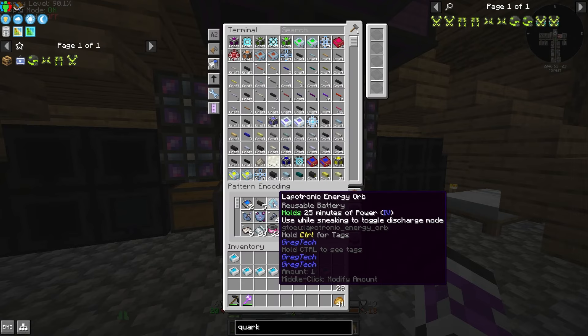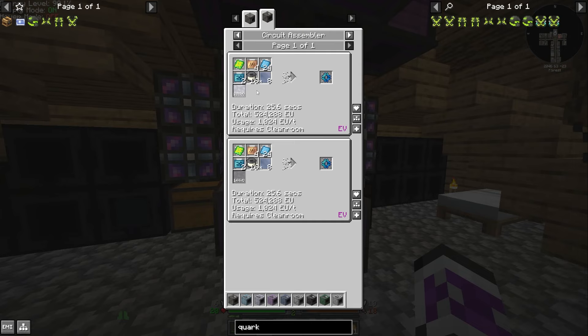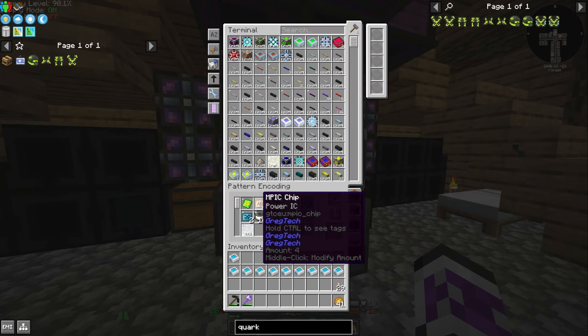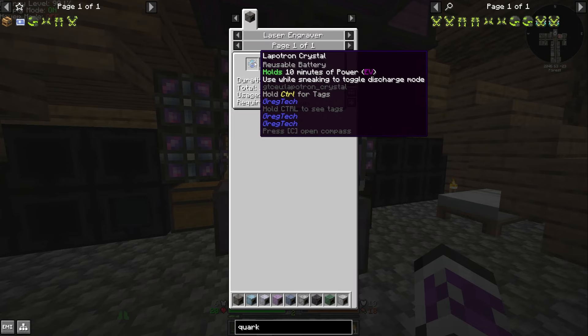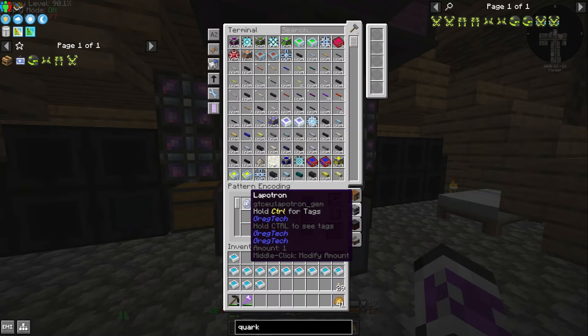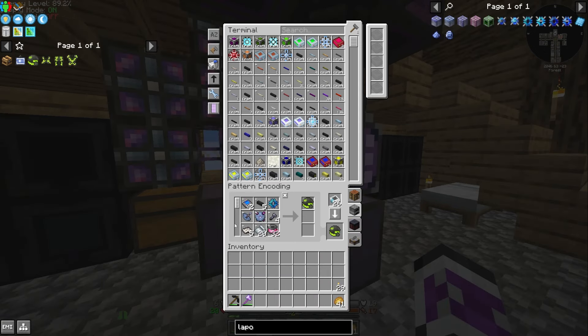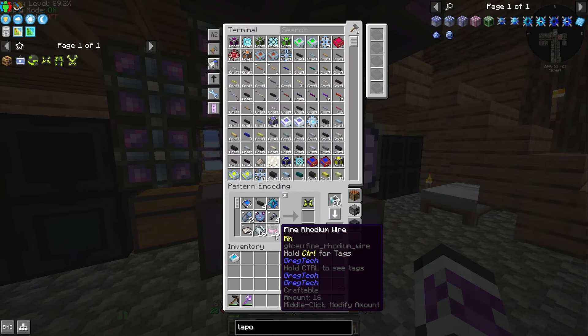I need liquid titanium and a lapatronic energy orb — I think I've made one of these before. Either way, they're not too terribly hard. No, I made a lapatron crystal before, but I didn't make a recipe for it, so I've got to go down this line. That was a surprisingly big line. But anyway, that's everything I need for the helmet. Anything else new across the rest of these? Surprisingly no.